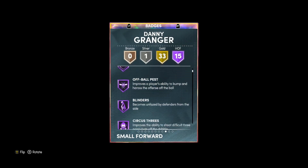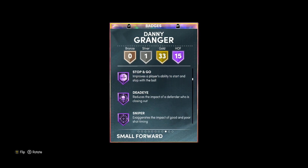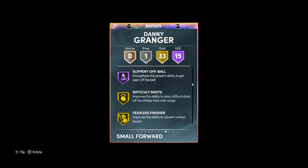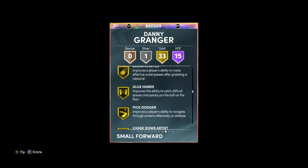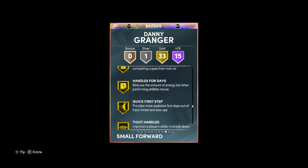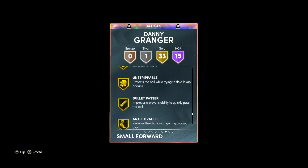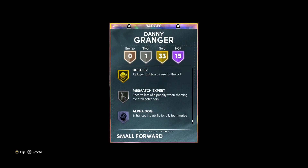He's got 91 speed, 88 speed with ball, and 91 acceleration — pretty good there. He's not the fastest card in the game but definitely fast enough. 89 lateral quickness is pretty solid as well. He's got 15 Hall of Fame badges including catch and shoot, corner specialist, blinders, circus threes, rhythm shooter, slithery finisher, set shooter, space creator, stop and go, dead eye, sniper, hot zone hunter, volume shooter, slippery off ball. He's got 33 golds and one silver.